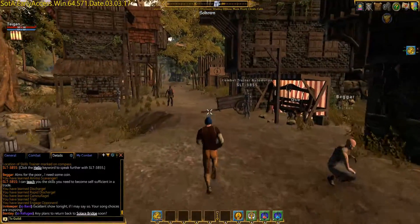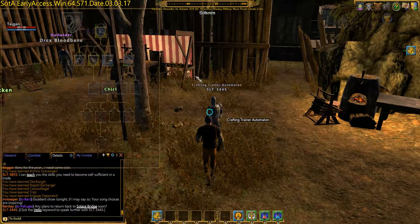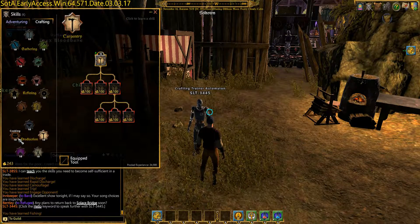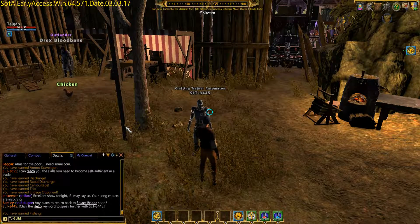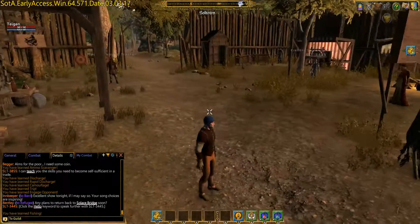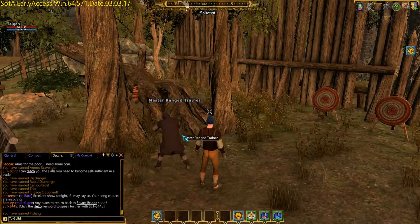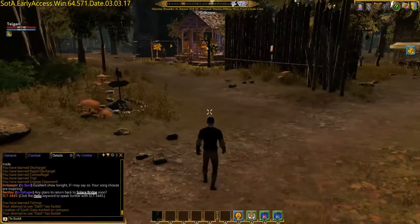Another trainer to talk to is the crafting trainer over here. We'll go into our crafting tree and make sure we've learned as much as we can — we don't know fishing, so let's learn fishing. Agriculture doesn't have anything yet, and if you don't have a house you're not going to be using it anyway. Let's go complete some quests. Here's the master range trainer — if you're starting out doing the love path with range combat, your trainer is right here. He'll teach you all the range skills you need to know. That's why I suggest the love path.